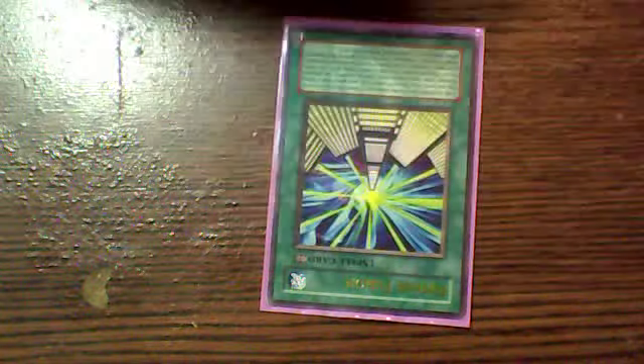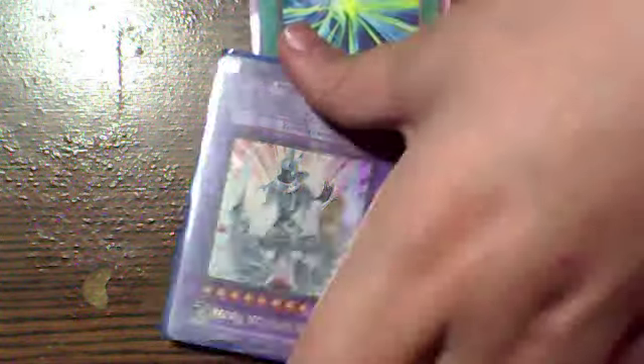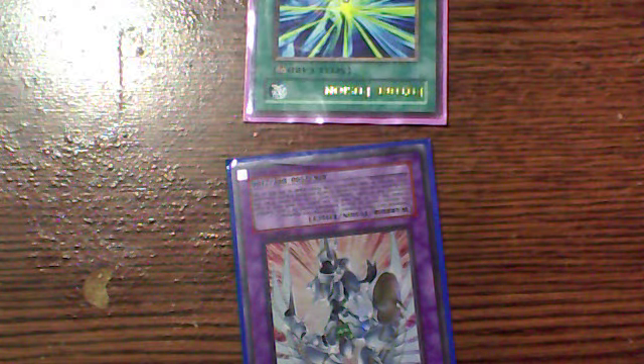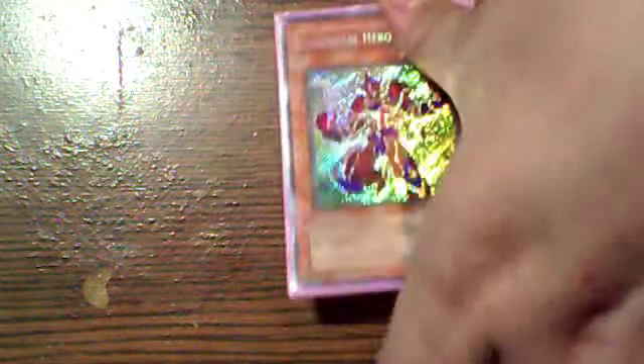One of my favorite combos is: activate Future Fusion, call God Neos, send five to the grave, then Giant Trunade to bring it back, play it again, send five more. Then I'll usually have a Sparkman and a King of Swamp in hand, and I'll play Polymerization — and bam, that's eight times three hundred. So that's twenty-seven hundred plus twenty-five hundred, making it somewhere around fifty-one or fifty-two attack points. That's one of my favorite combos because once they've taken that much damage, they either give up or it doesn't take me much longer to beat them.